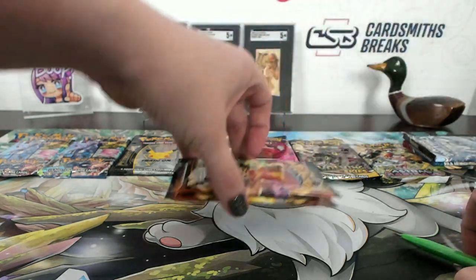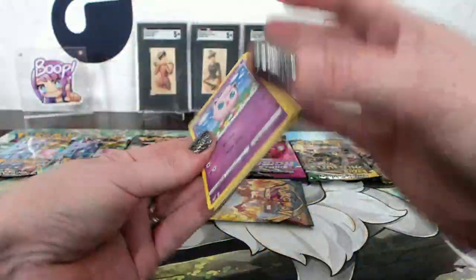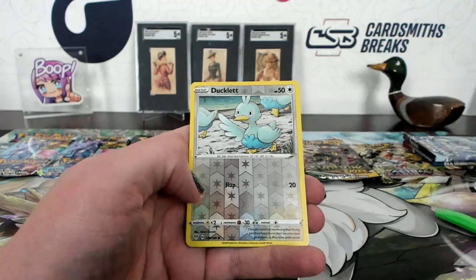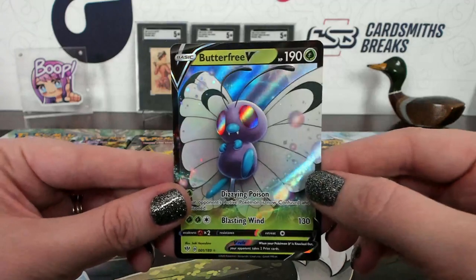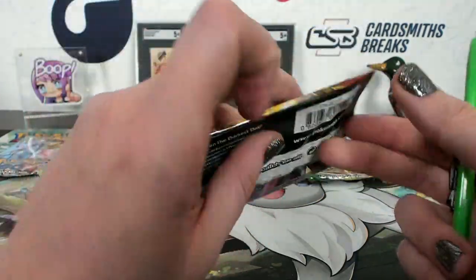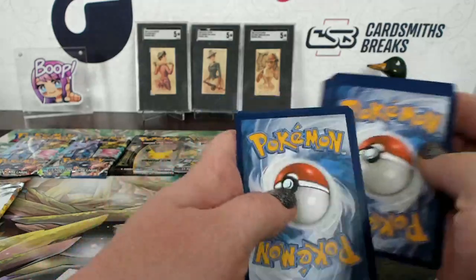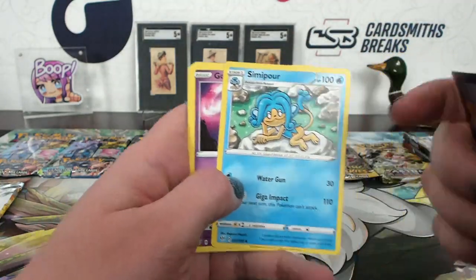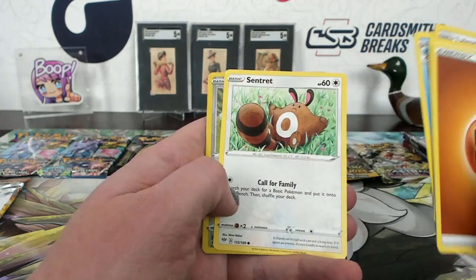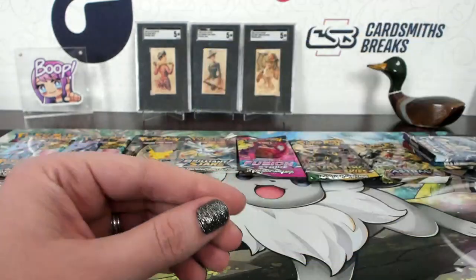These two — Darkness Ablaze. Oh, just opened right up. Ducklett reverse and Butterfree. The cute one — oh yeah, remember this guy? That's a big belly. It's true. Starly reverse. Alright.